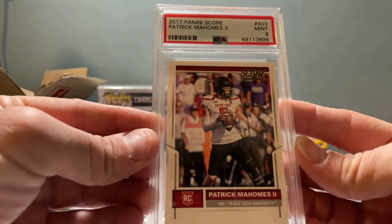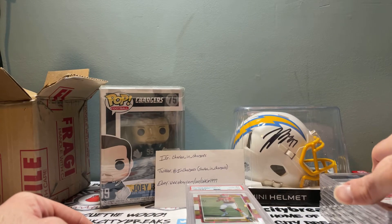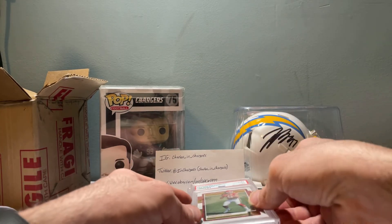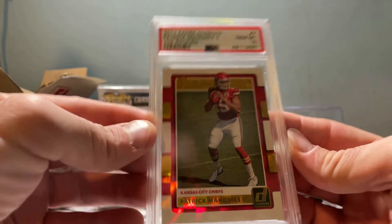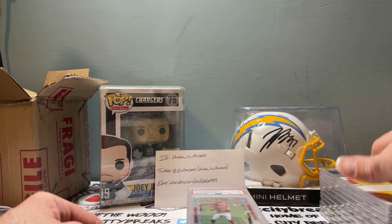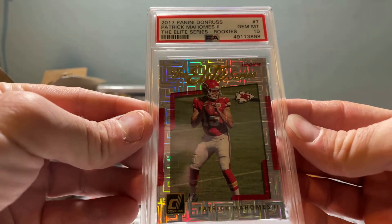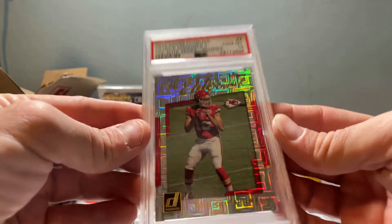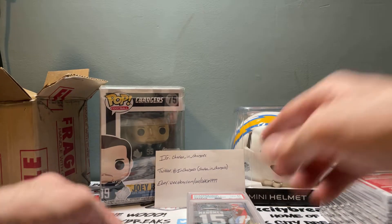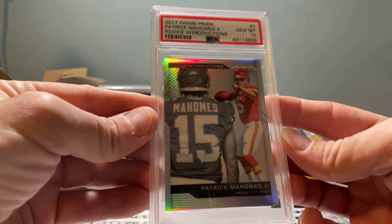Another Score — this one got a mint nine. The Donruss insert set got a gem 10. The Elite Series rookie got a gem 10 — I just like these cards in general, pretty happy with that one. Rookie Introductions looks good too, got a gem 10. Very happy with that one being a 10.